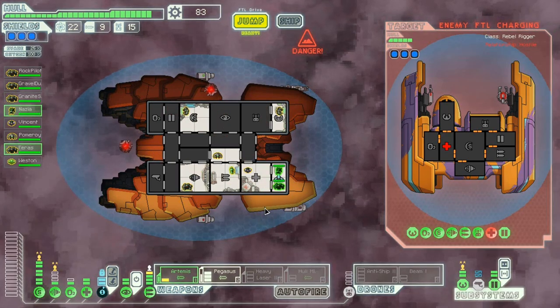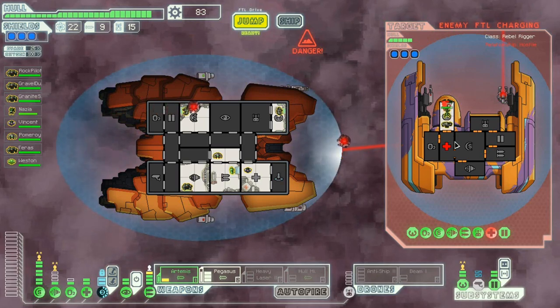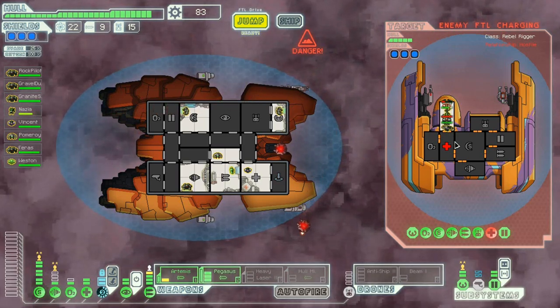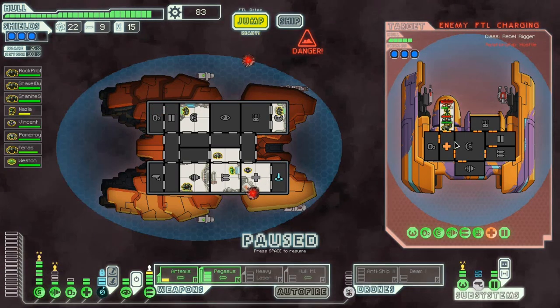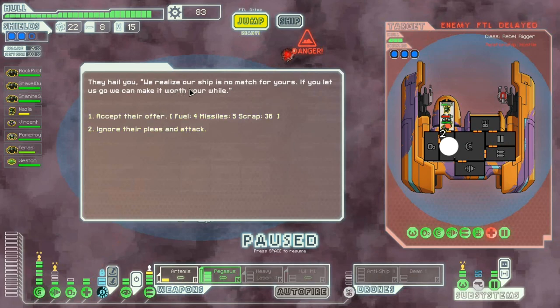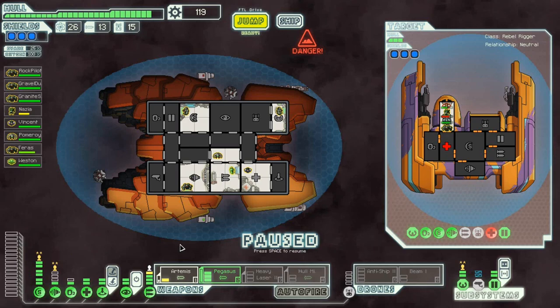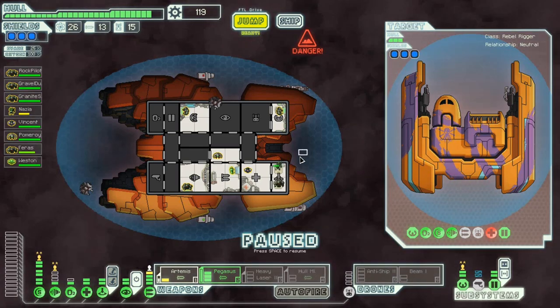You guys jump in and we teleport in here. Hopefully I've got enough guys to kill him — he's got more than one crew member. I don't want to fire these, they might do too much damage. They hail me: 'We realize our ship is no match for you. If you let us go, we'll make it worth your while.' Five missiles is not a bad deal, so we'll take that. Their human is not attacking me because they surrendered — still funny how they just stand there.